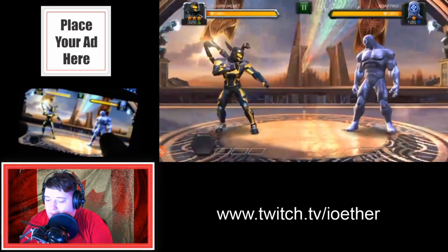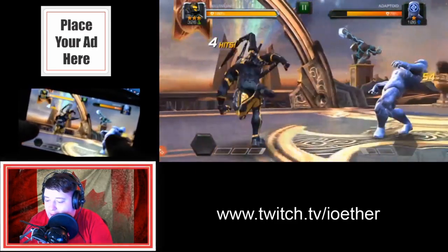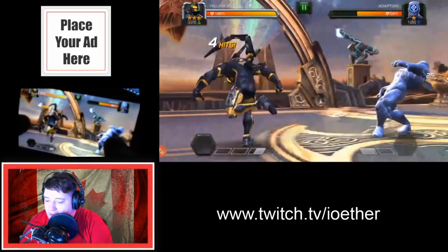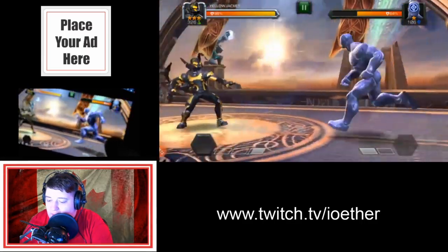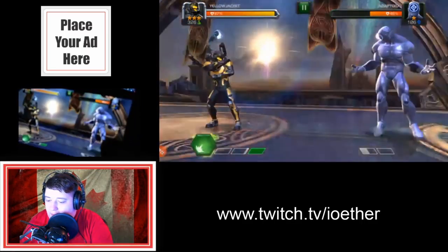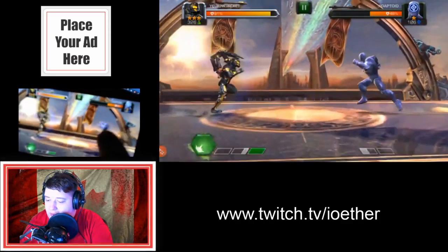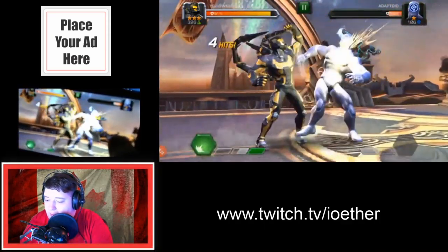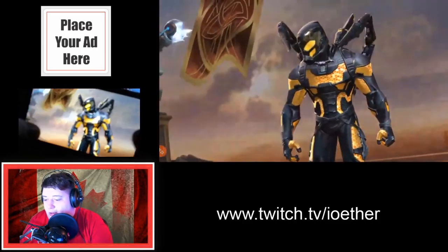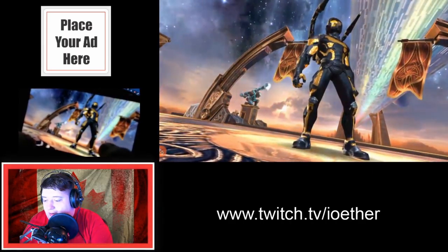Here we go, and we're just going to kick his butt. But if I'm not careful I'm going to get my butt kicked instead. At the bottom of the screen you will see a bar that is slowly filling up. He just used his super awesome mega power on me. I'm going to go ahead and use mine on him for the KO as we finish this off.